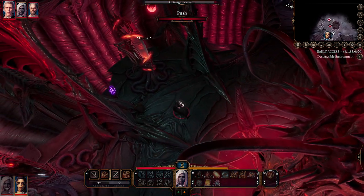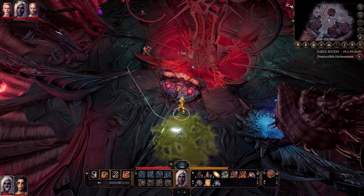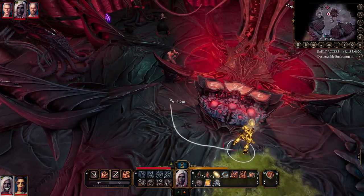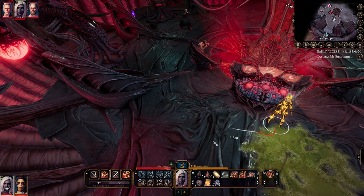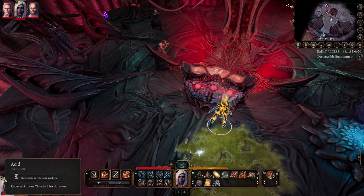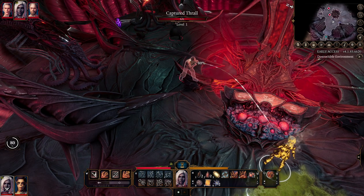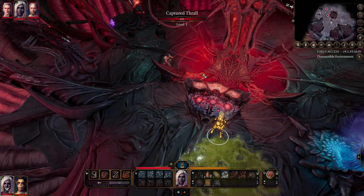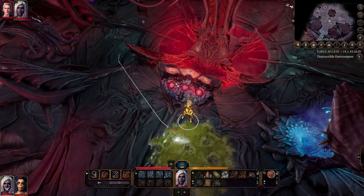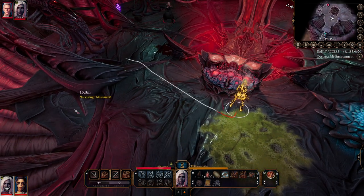I pushed a button and I freed a captured troll and another captured troll. Viconia is now covered with acid. This will reduce our armor for a while but it's not a big problem. 80% and 80%. One shot, one kill. Well done, Viki.